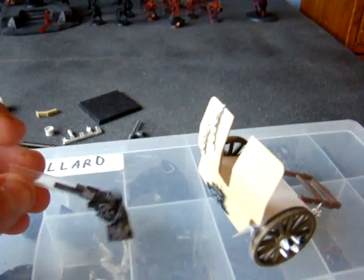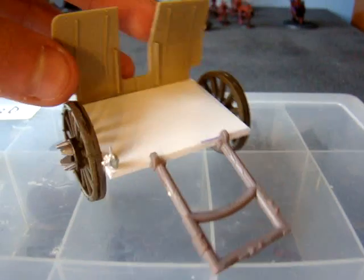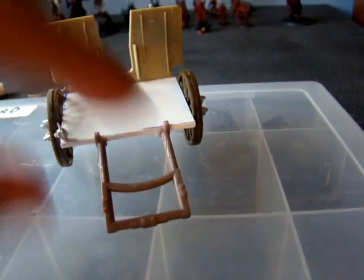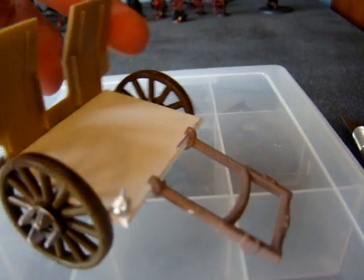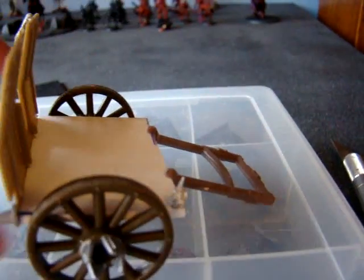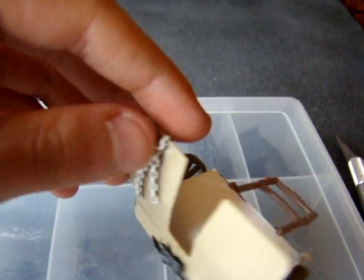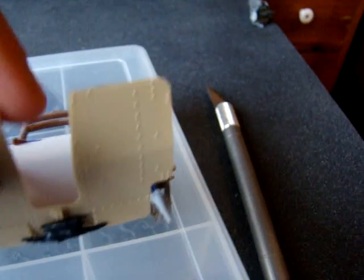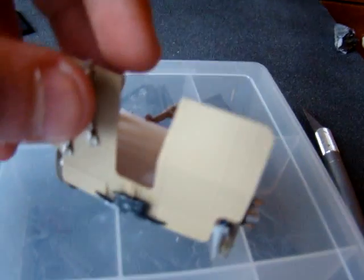It is a Chaos Artillery piece looking thing. This isn't glued on. Basically, it's just got a plastic card base, it's two wheels. It's a little front heavy right now. There'll be a lot more spikes on it too — I'm not done adding spikes. I've got these left, and some other stuff I can use. I put a chain on the front and this little shield.